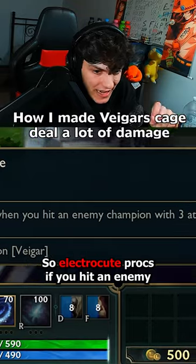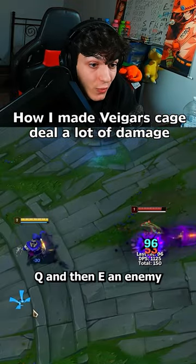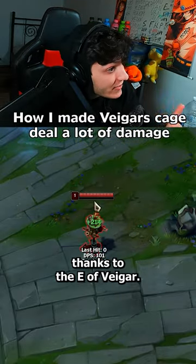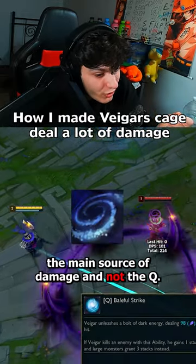Electrocute procs if you hit an enemy with 3 separate attacks or spells. So if I opt to take Q and then E an enemy, the Electrocute gets procced thanks to the E of Veigar. But the only problem is I want E to be the main source of damage, and not the Q.